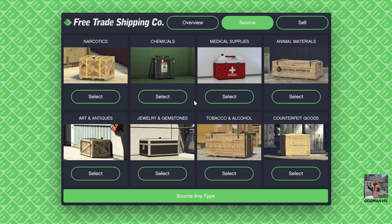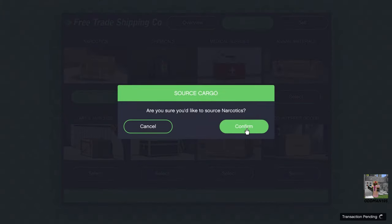This is my first time sourcing cargo for the hangar. Again, what we're going to do is put 16 crates in and sell them. We can source any one of these, but apparently mission difficulty will scale with the type of cargo being sourced. Let's start with narcotics and give it a try.